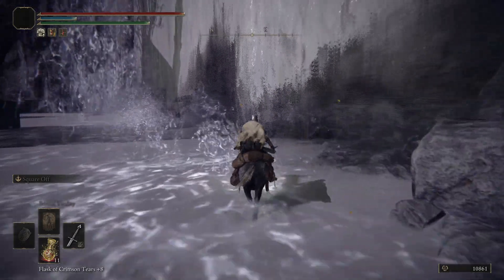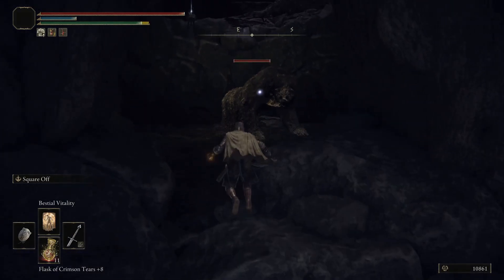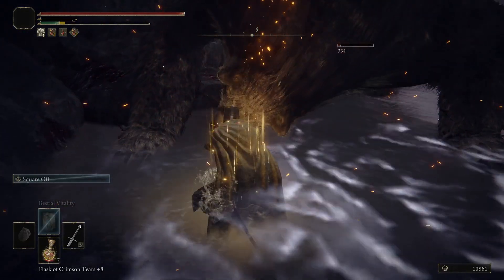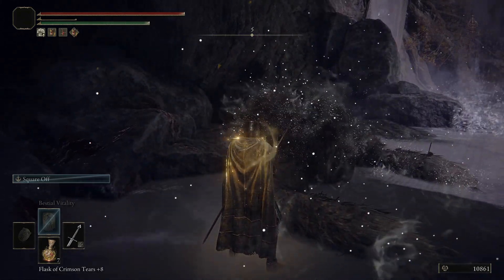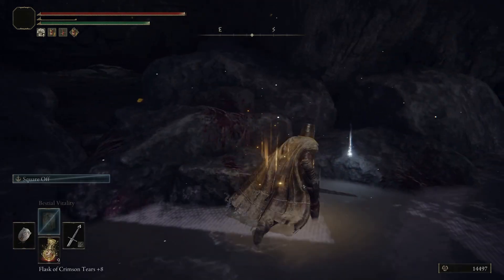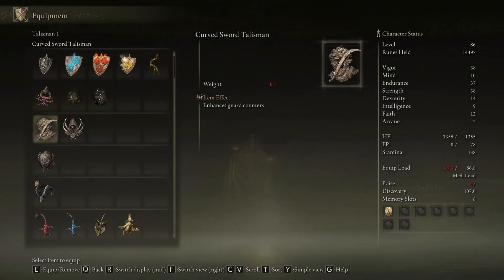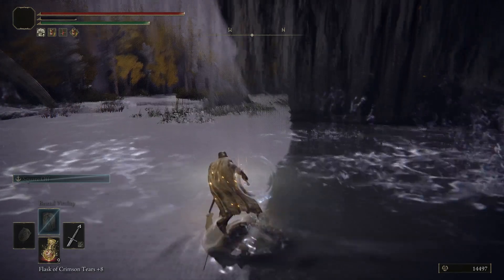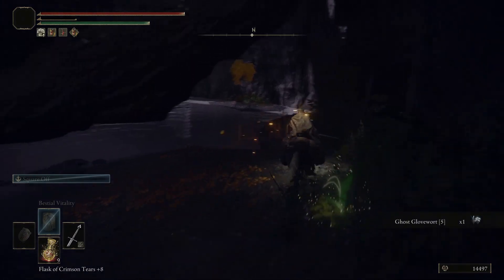For now we can just continue forward and we're going to hug this right wall, because behind one of these waterfalls is an opening with one of these gigabears. You might want to be careful as they are a bit tougher than a basic enemy. Though if you can manage to bring them down, you'll be rewarded with the Prince of Death's Cyst - a talisman that greatly raises vitality and acts as a direct upgrade to the Prince of Death's Pustule.